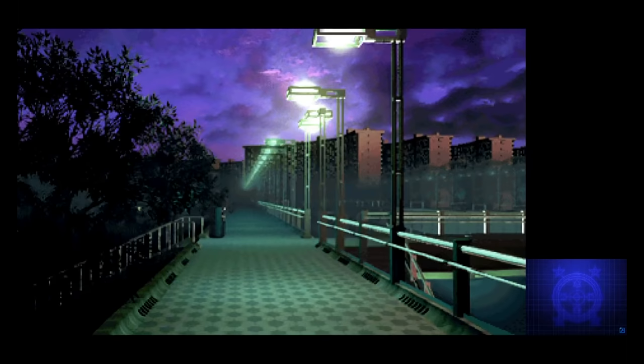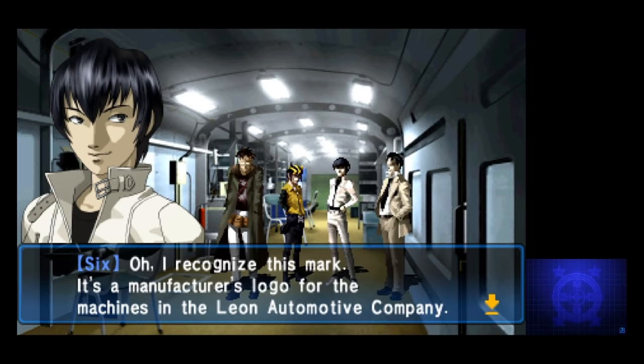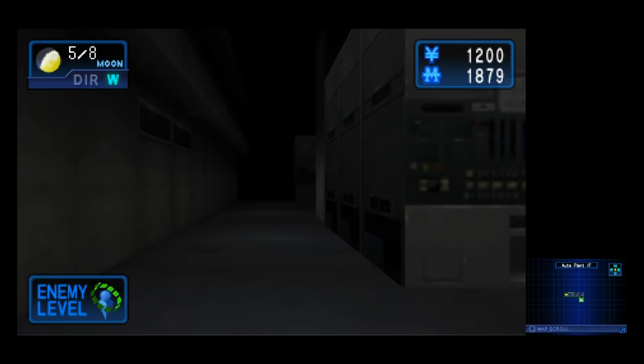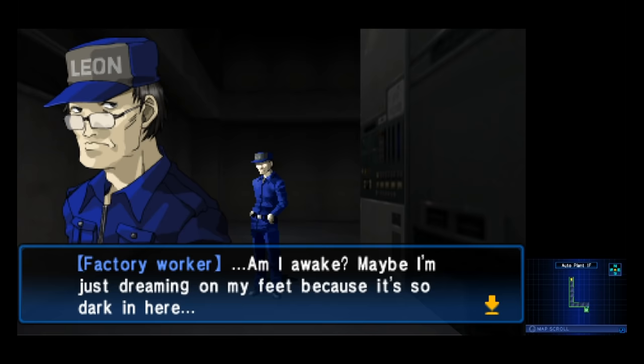After you beat him, he runs away and drops some kind of metal piece on the ground. Nemissa wants to follow him and see what's up and how he knows her. After talking to the guys back at base, it's decided that the pieces of his body must have come from a nearby automotive factory.